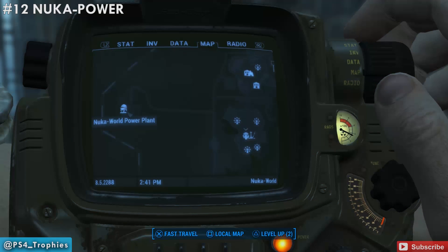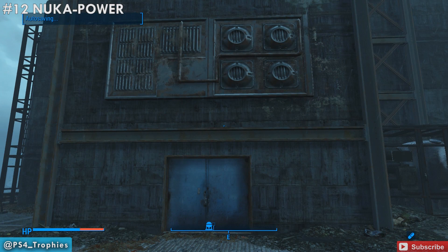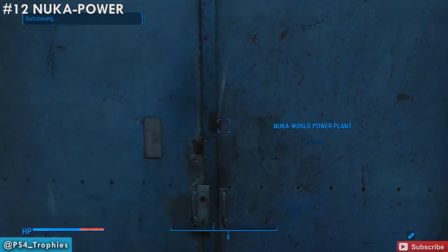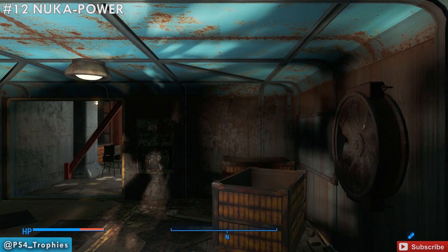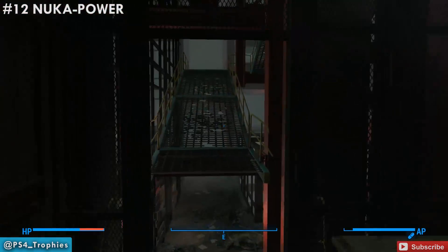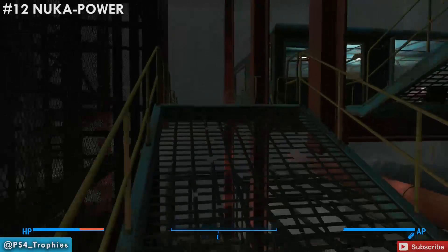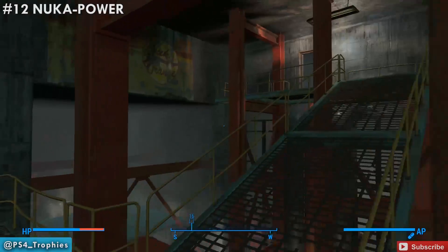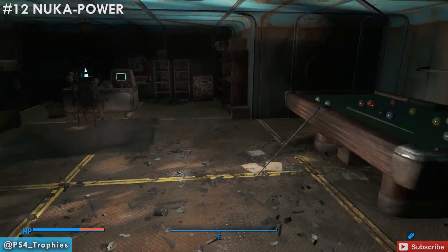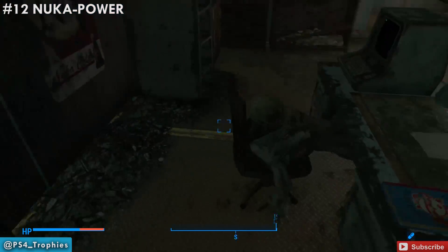Now let's go to the Nuka World power plant where we can get the Nuka Power recipe. Once we get in here, we need to make our way all the way up to the top — I'm not going to walk you through the entire path, as you'll need to do that as part of the story. Once you get up there, find this little office with the pool table in it and look on the desk. That's at the very top portion of the power plant.